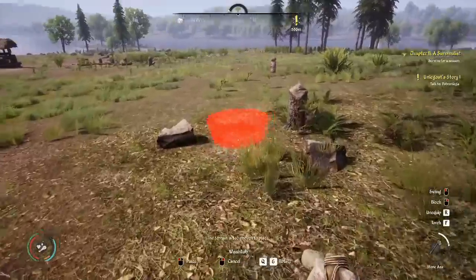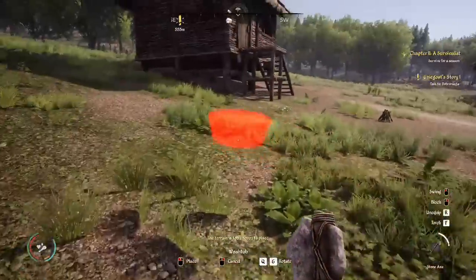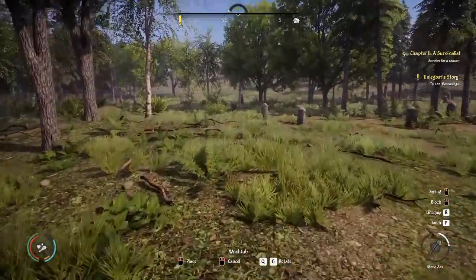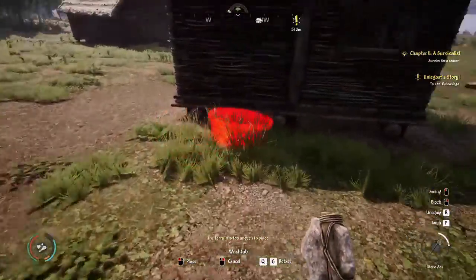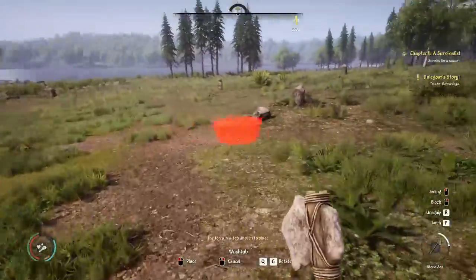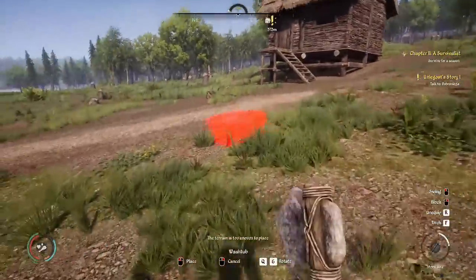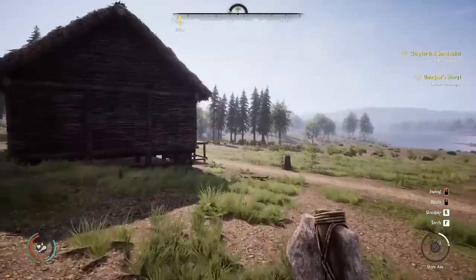Can I put it down there with a giant rock in it? But I can't put it up here near the house — that's irritating. I can put it back there but that's a little further from the house than I'd like. We're going to see if it goes anywhere around here — nope, nope, nope. All right, fine — be that way. We won't build one right now.